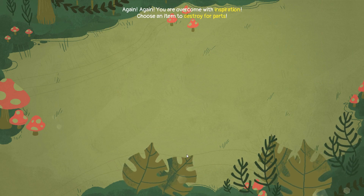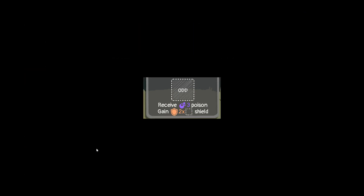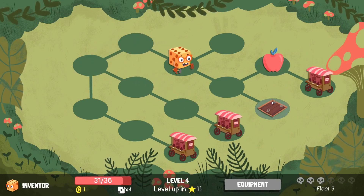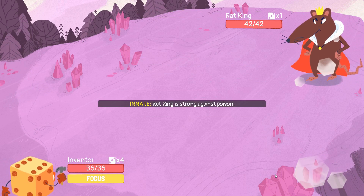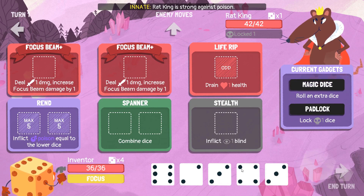Magic dice and padlock. Quicksilver, that's an interesting one. Another focus beam, that's what I'm getting. If we get stealth, I'm going to hold on to it because if we've got all three there, there's a chance we're going to have to pick between all three of them and I don't want to do that. The rat king. We can padlock his dice - he can't do anything now. We don't need to drain health because we're at full anyway.